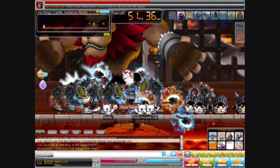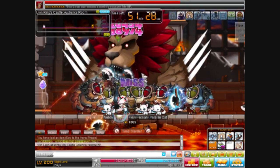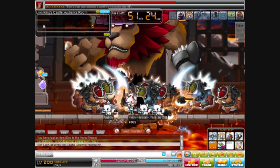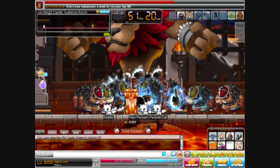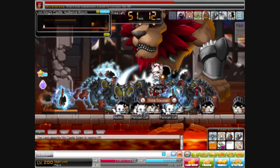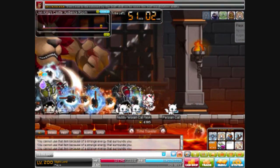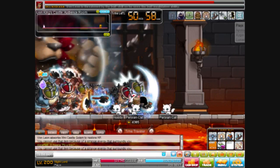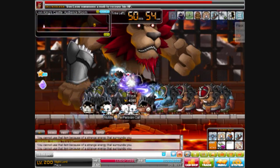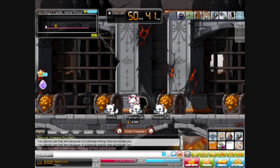Pretty much, that's all there is to Van Leon. So why would you want to kill Van Leon? The boss drops Van Leon coins which you can trade in for Van Leon equipment. Mostly what people look for is the glove — even though there's an Empress glove now, it's still a pretty good glove with seven slots. At level 120, you can get Shiva eyes, and it's better than Stormcaster glove because they're level over 71.